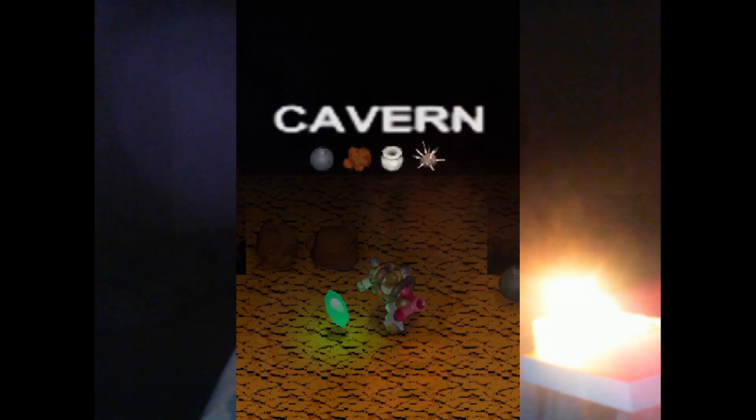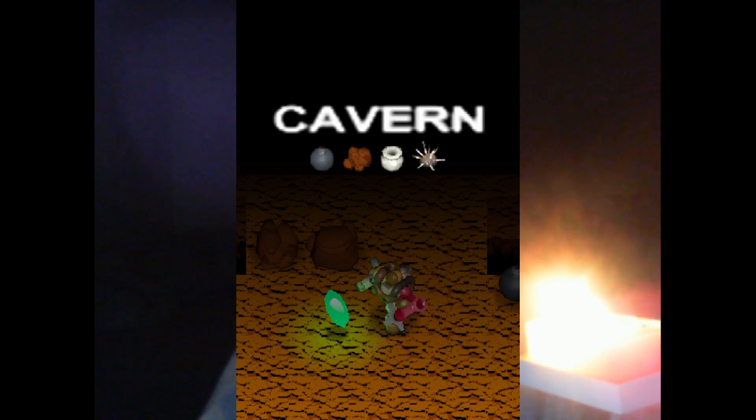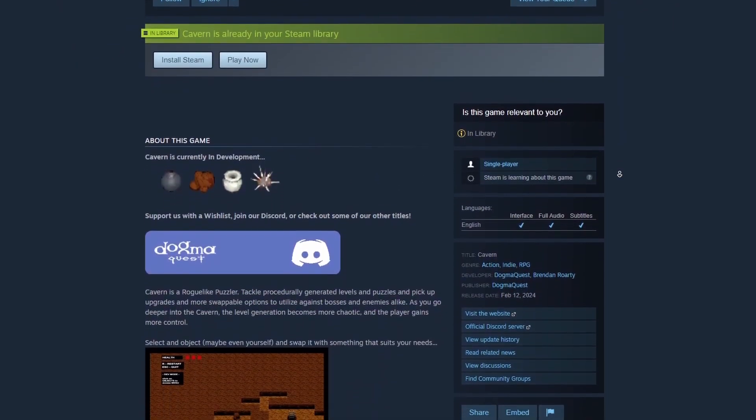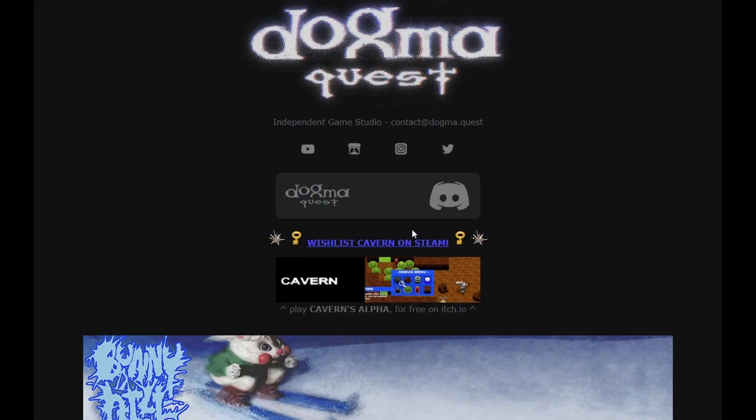What did I get up to this week with Cavern, my new independently developed video game that you should wishlist on Steam, because the Steam page is up. You can find the wishlist link on my website, along with my other games, or just use the link in the description.